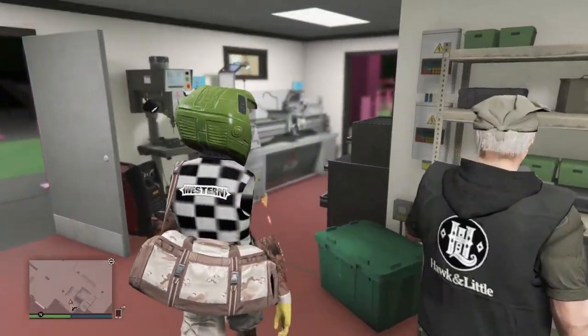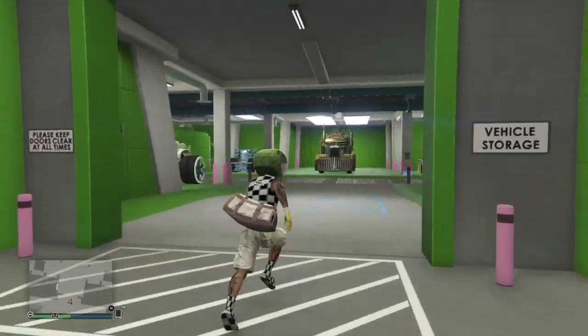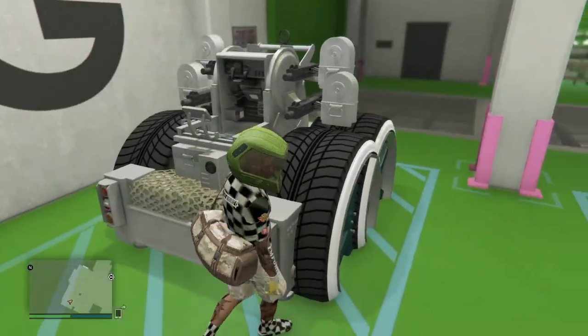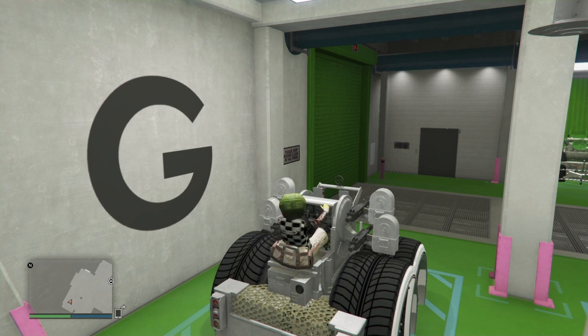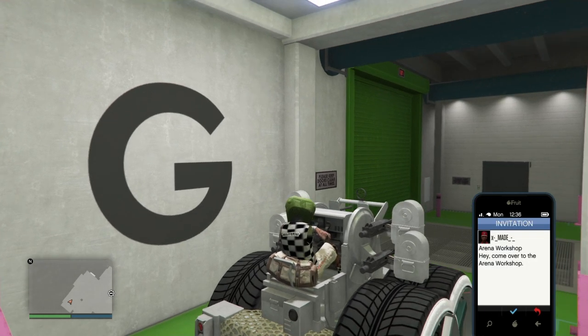It's go time — all we're gonna do is make our way right back over to that AA trailer. Our friend hadn't left the session; he's already in his arena, so he can simply send me that invite. All I'll do is hop straight on my AA trailer and accept that invite. When he sends the invite it doesn't usually pop up, so the invite goes straight to your phone. We'll open our phone and accept that invite — right before the screen fades to black we'll see the mods transfer.